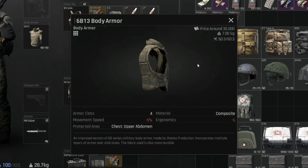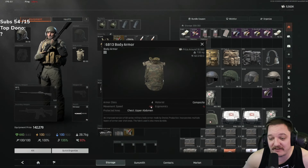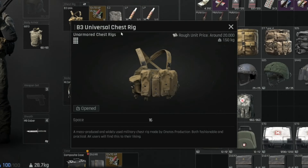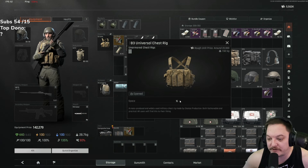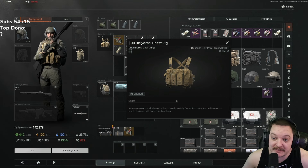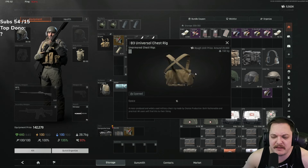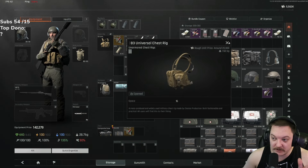In terms of armor, this is probably my most expensive piece. If you want to go really rags to riches, maybe a tier three. This is one of my favorite tier fours — it's around 50k right now, but the market's going to change. For the chest rig, you can go something super cheap, like a couple thousand. The B3 universal chest rig is cheaper because you can find it on boss squads — boss guards carry it, so it gets diluted in the market and the price gets driven down. It was also in some starter kits. It's about 20k, but you can go cheaper.